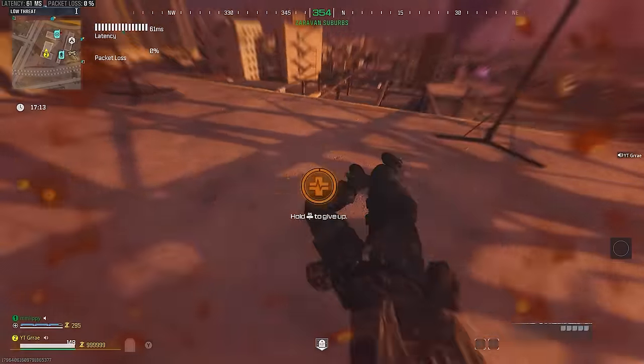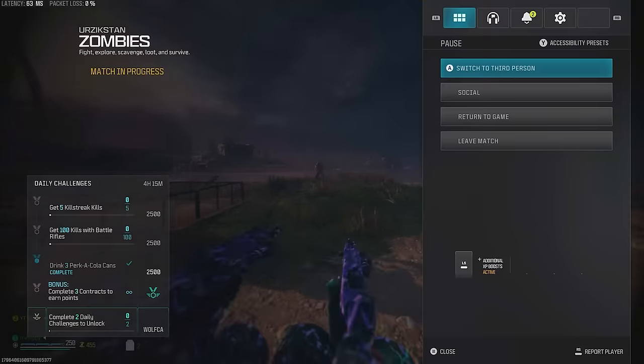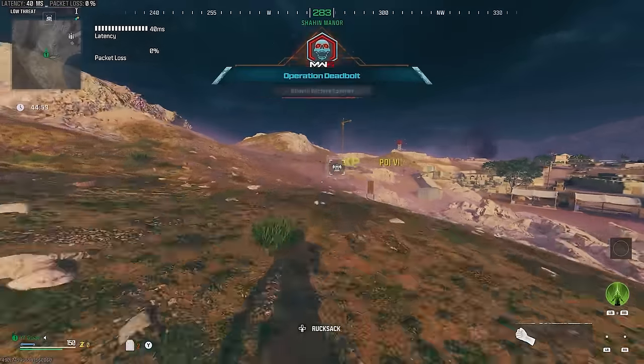From here, make sure you do not have self-revive equipped, and you're going to down yourself. Hold to bleed out, and when you are spectating your teammate, you're going to just leave the game. Quickly load into another game, and you will see that your tombstone is in the same spot where you just died.